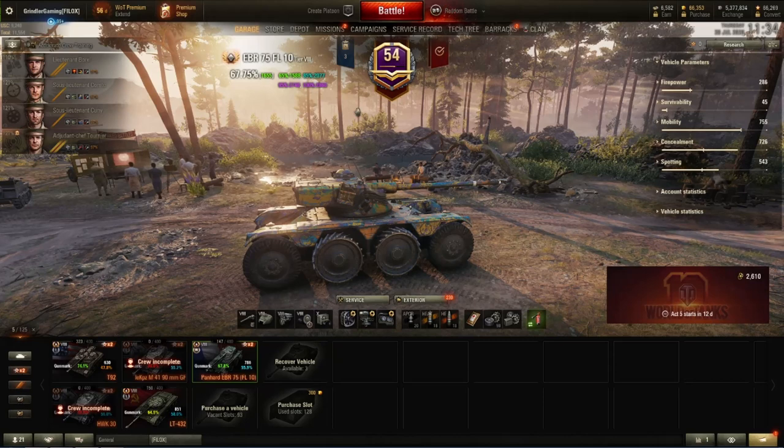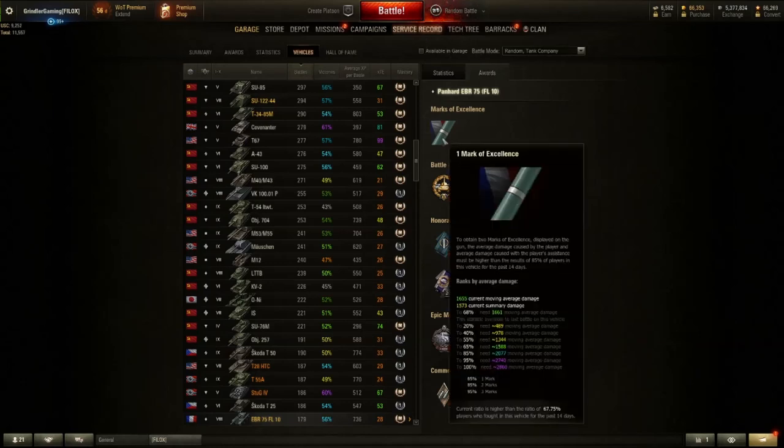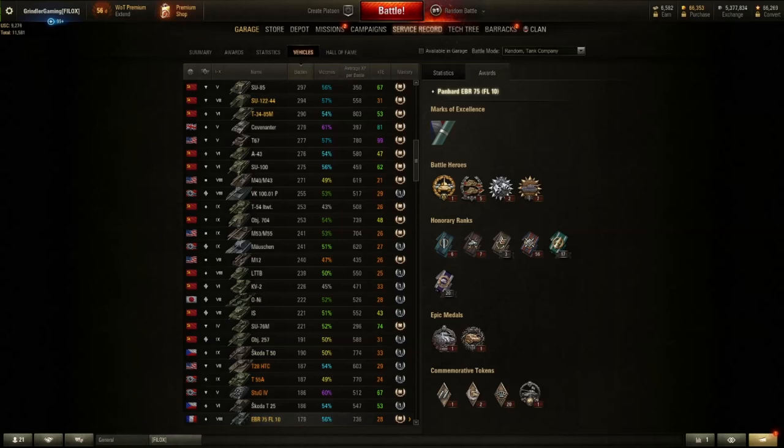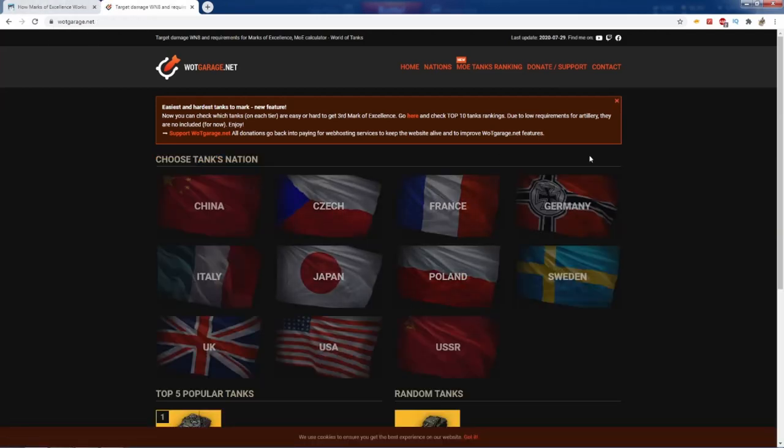If you don't want to install mods and prefer playing vanilla, you can check your statistics in-game. Go to the statistics tab for a certain tank, go to Awards, and hover over Marks of Excellence. At the bottom it will say your current ratio is higher than a certain percentage of players who fought in that vehicle for the past 14 days. I'd suggest checking that after every three or four battles.